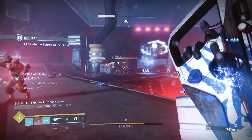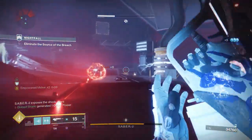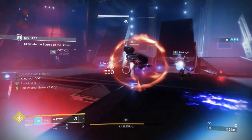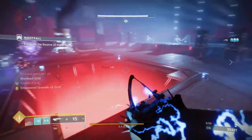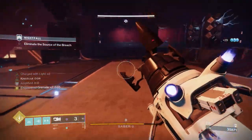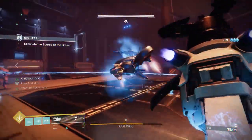If you don't get it at the end of the drop from the strike, maybe you get it at one of the Vanguard rank-up engrams that you get every time you rank up your actual level over at the bottom of the tower. With it being double Vanguard rank XP, that's literally going to be happening in two strikes.